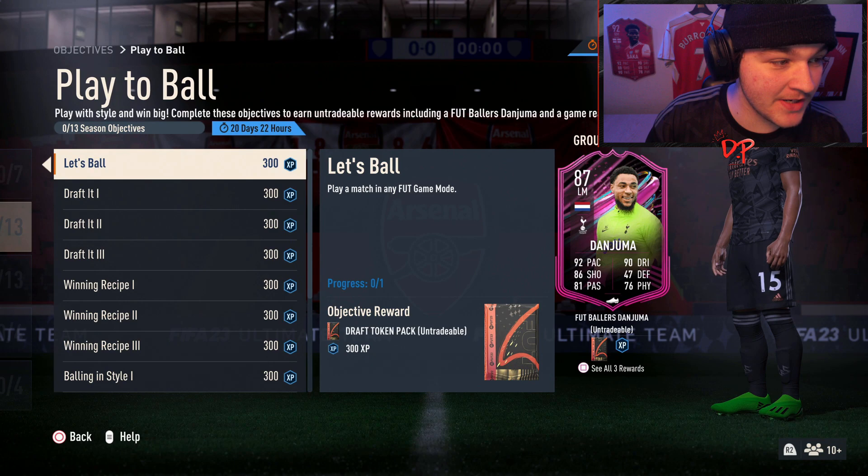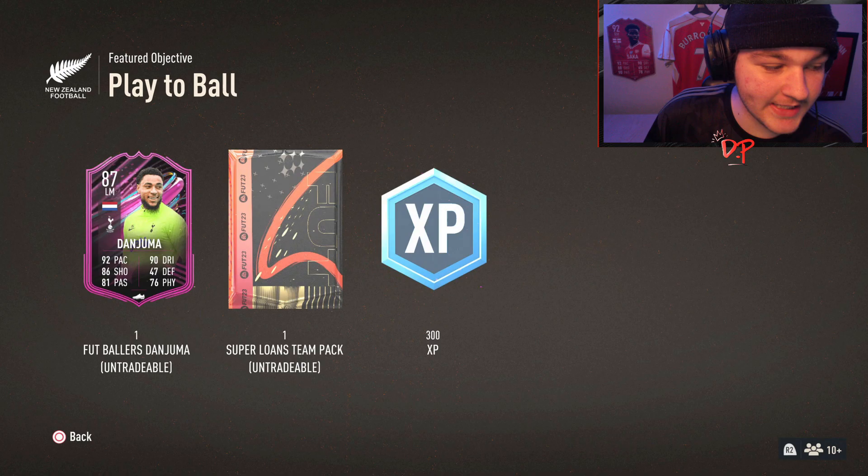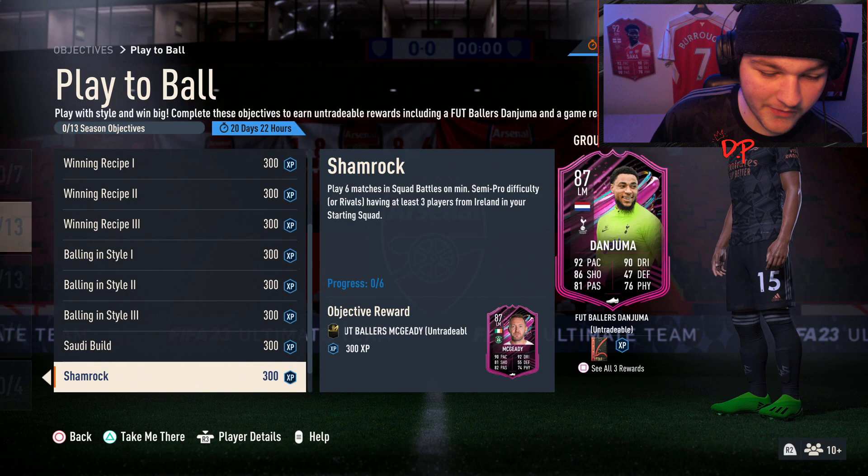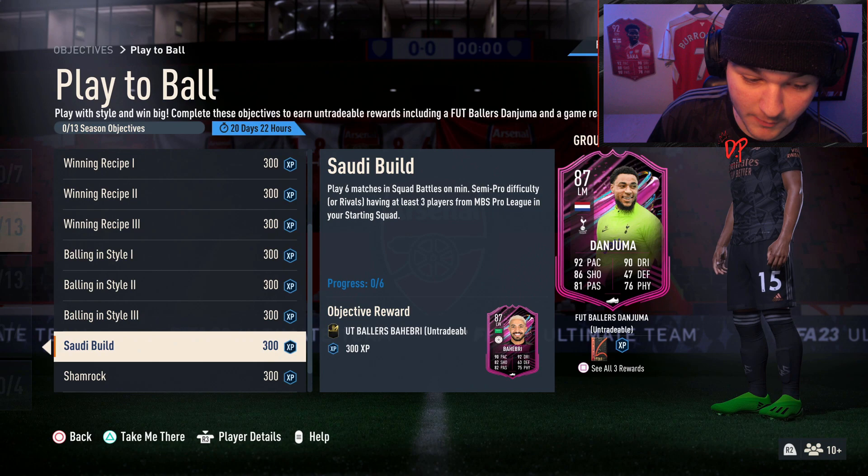EA are going absolutely ham with this new footballers promo. Today we're looking at the play-to-ball objectives where you can unlock an 87 Footballers Danjuma, a super loans team pack, and within the objectives you've also got a Behibri along with a Megidi. Three 87-rated footballer cards — that's quite cool.